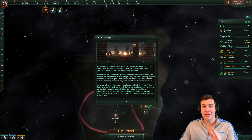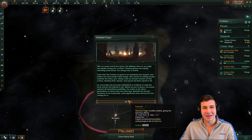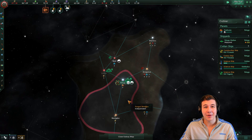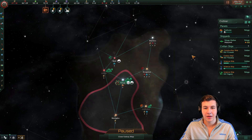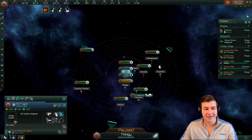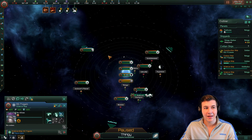Debated Origin — this actually kicks off the event chain for clone armies, and it kicks it off in a very negative way. You actually get decreased happiness and unity from jobs, because your populace isn't happy about the fact that they're not actually a normal species. To progress through the event chain, you're going to have to complete an archaeological event chain and some special projects later on. We're going to make sure to get a scientist on this as quickly as possible, because the earlier we can get it, the better.